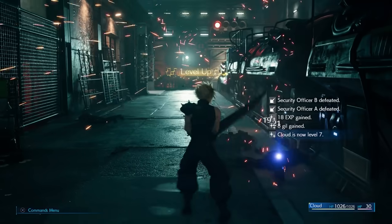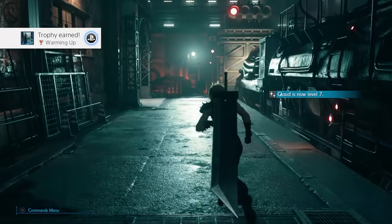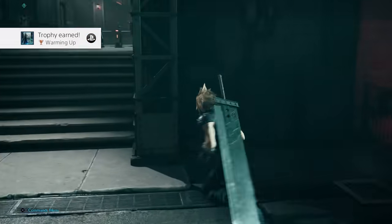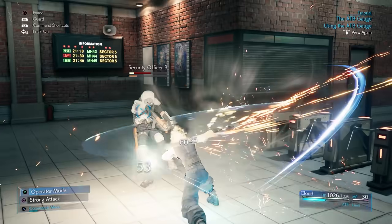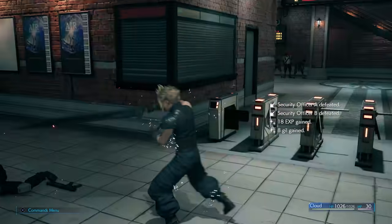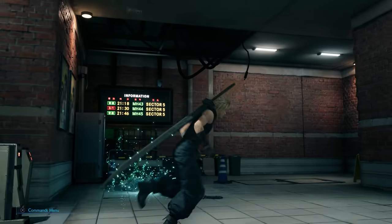The first happens right after completing the initial tutorial battle. Cloud will attain level 7, and this is a purposeful act that links in with the game's number and the wider association it has with the number 7. When heading inside, if you take a look around, you can see numerous posters strewn throughout the location and each serves to enrich the experience in slightly different ways.